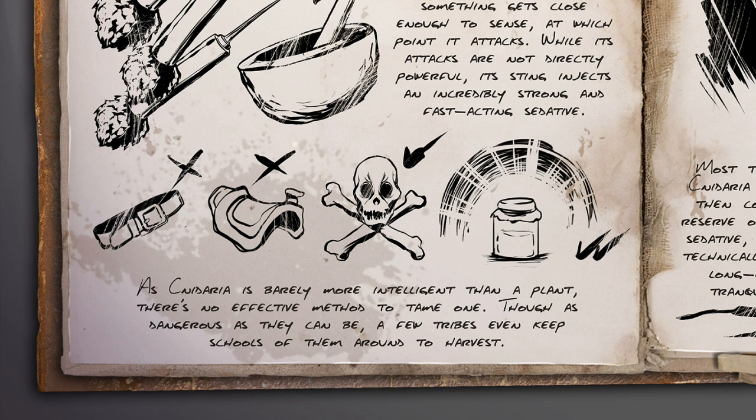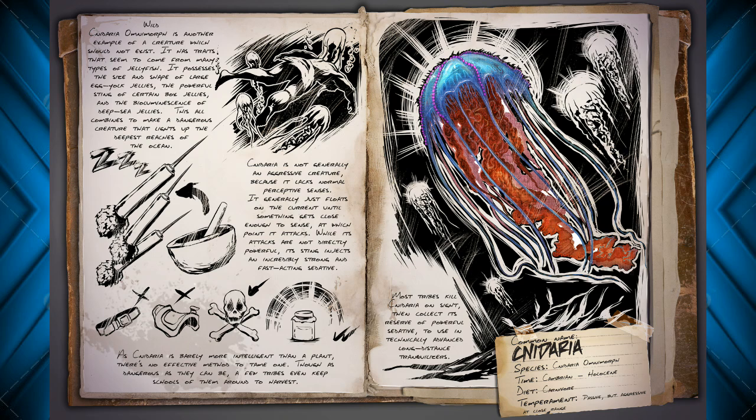At the bottom here it says: as Cnidaria is barely more intelligent than a plant, there's no effective method to tame one. Though, as dangerous as they can be, a few tribes even keep schools of them around to harvest. So if you're going to harvest them, and seeing as they're not really tameable, not going to be a ton of usage to them.